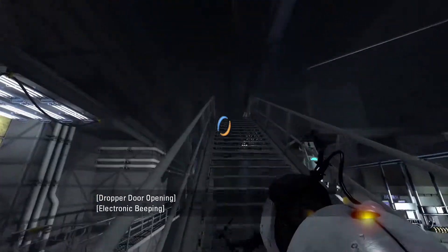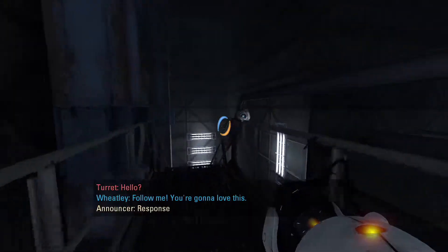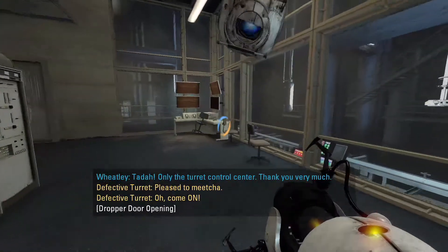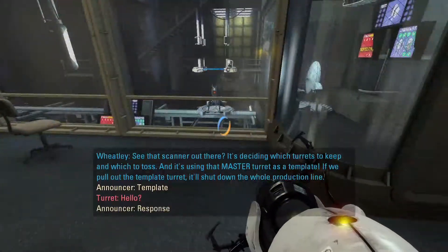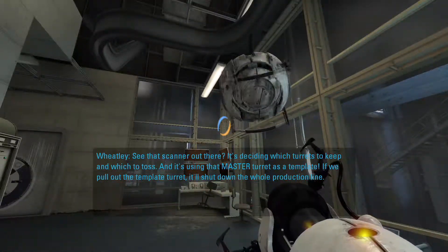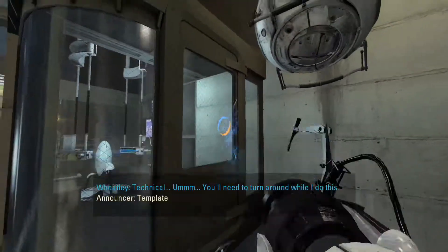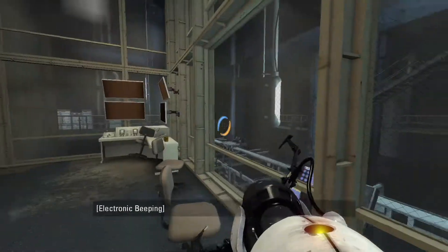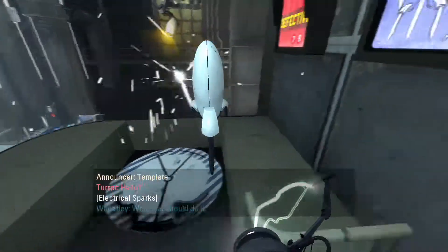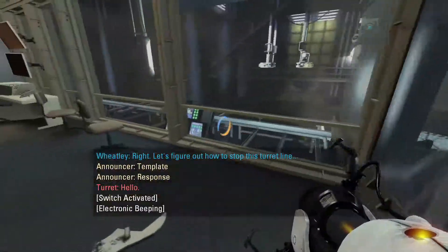Alright, Wheatley, where the hell are you? Do I just keep following these? Oh, there you are. Almost there. Ta-da! Only the turret control center. See that scanner out there? It's deciding which turrets to keep and which to toss, and it's using that master turret there as a template. If we pull out the template turret, it'll shut down the whole production line. I'm going to have to hack the door so we can get at it - you'll need to turn around while I do this. Okay, go on, just pull that turret out.